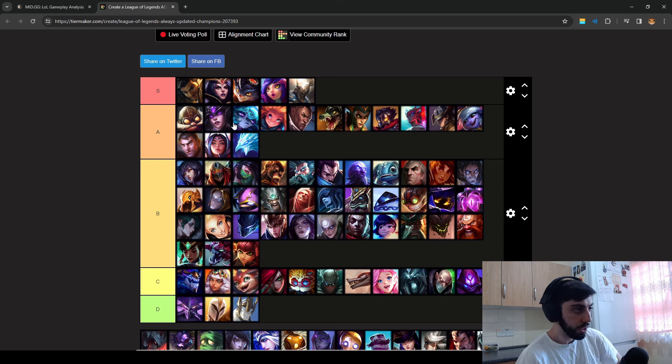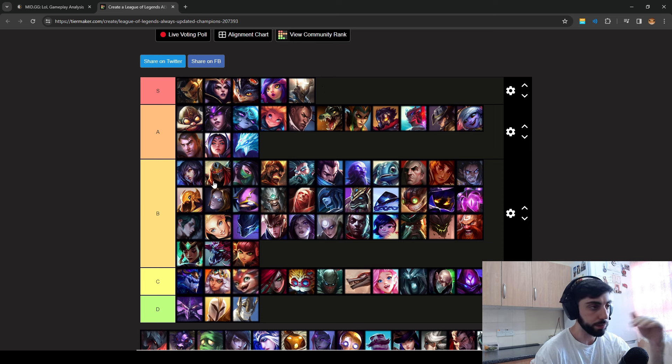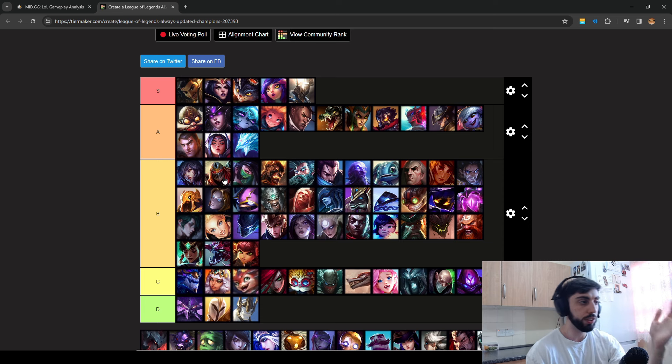Ahri is very similar to the other champions — you can see how this is going. Zed basically outscales you and is a better assassin in the 1v1. Your advantages are very different. If he's a good Zed and you're a good Talon, he has the advantage — he can literally kill you while you're in your ultimate. That's about it. You have the advantage in the early game with wave clear.